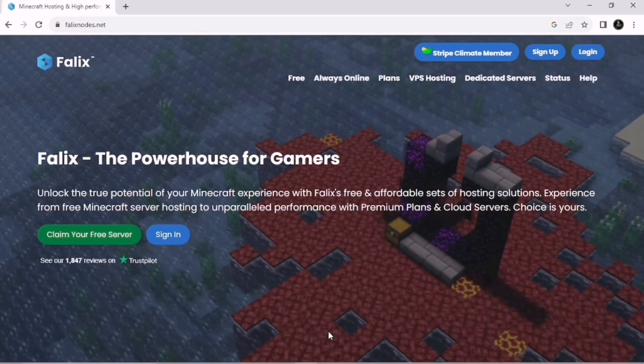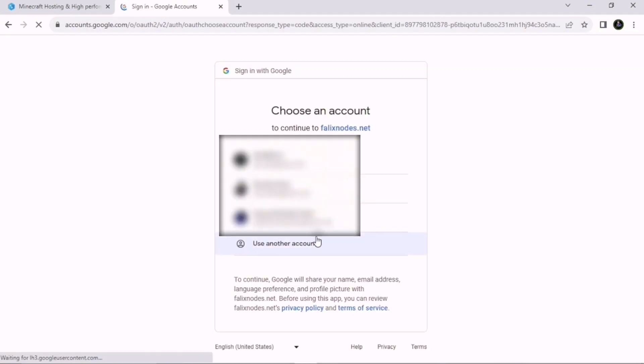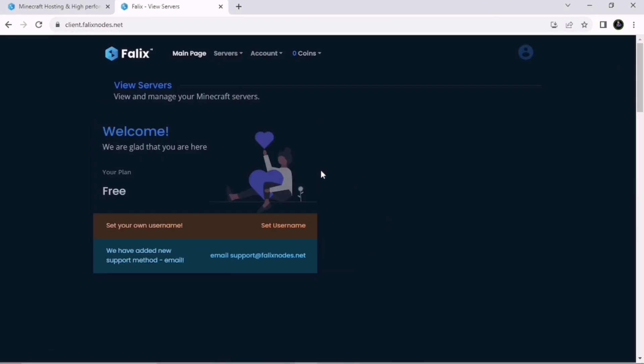We're going to continue the tutorial in Chrome browser. After you come back to Chrome, you need to click on Sign In. This window will pop up — you can join with Google or Discord, but I prefer Google since everybody has a Google account. After that, you need to choose your Google account to sign into Falix.